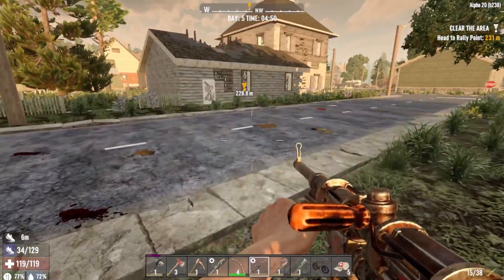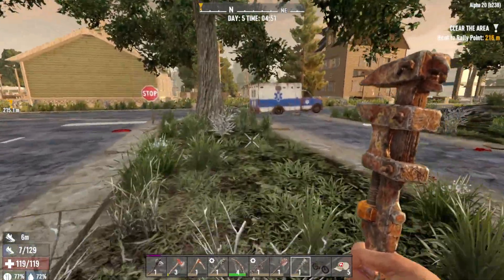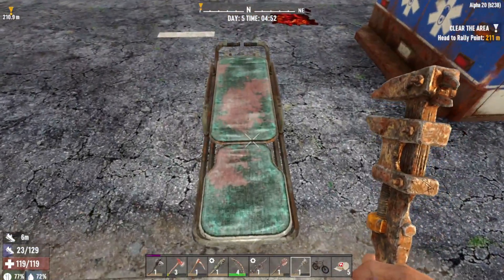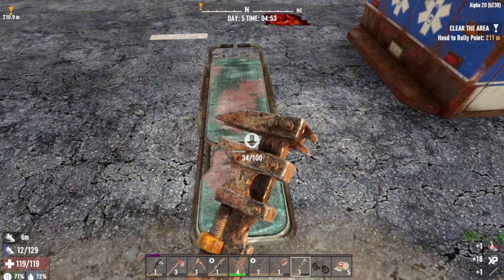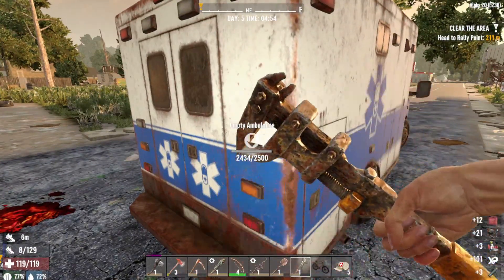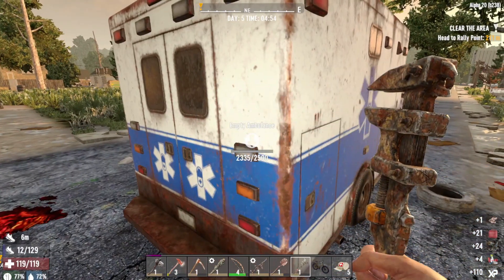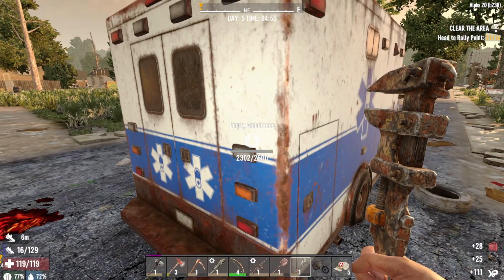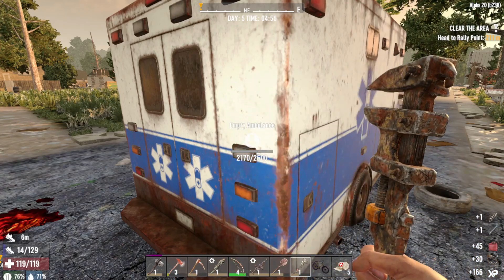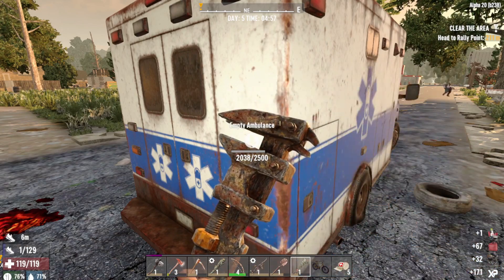Yeah, this machine gun is rubbish. I think we can get a battery off this service truck — or actually this ambulance here. Let me try. Getting cloth, there's a big man over there who hasn't noticed me yet. Come on, give me a battery. Just need one battery, come on.